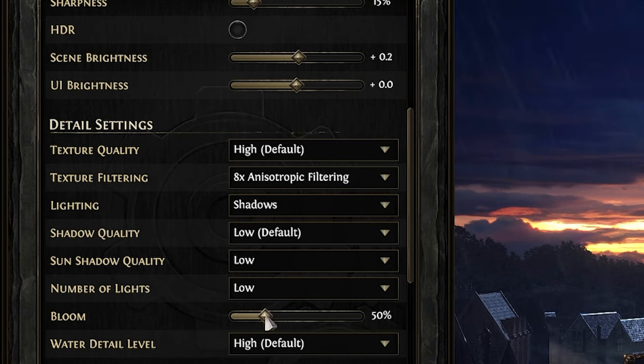Number of lights I have set to low — it limits active light sources to reduce processing demand during crowded scenes. I've also tweaked bloom down; it adds a balanced glow to effects without overwhelming the visuals, and having too much bloom can be overwhelming on screen and also costs performance.